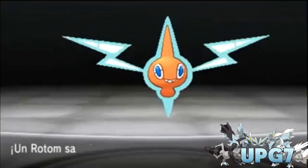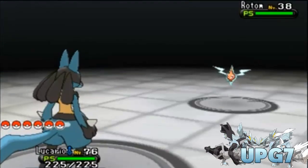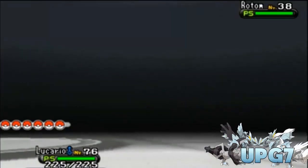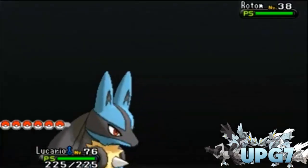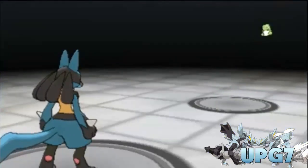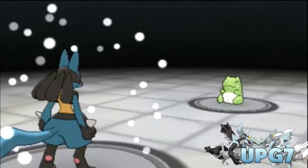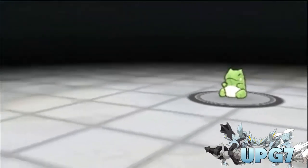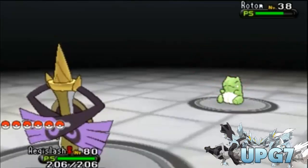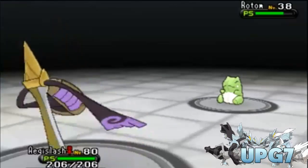I'm also going to show you how to change its forms. I recommend bringing some high-level Pokémon, maybe around level 35 or so, because Rotom is only level 38. Don't bring something like level 76 — my cousin's Lucario was way overpowered. Bring a couple of Ultra Balls or Dusk Balls; Dusk Balls are really helpful here. Rotom usually comes with Substitute and can also know Ominous Wind, Shock Wave, and Double Team — though he might know other moves too.